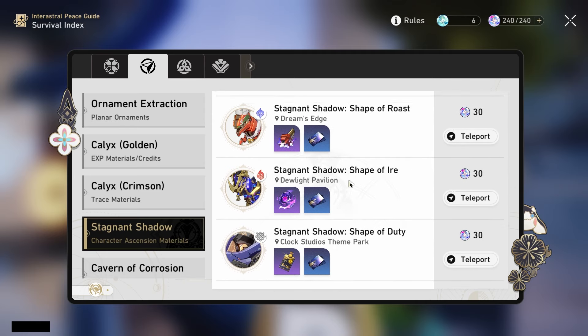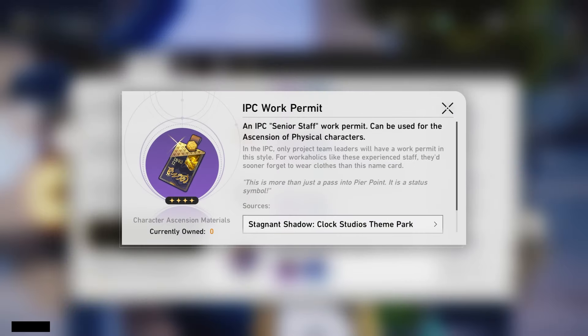For the stagnant shadow ascension materials, she will be using the IPC work permit. You will need a total of 65 of these to get her to max level.